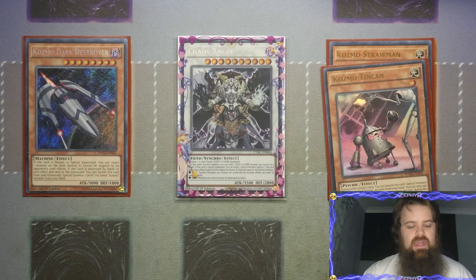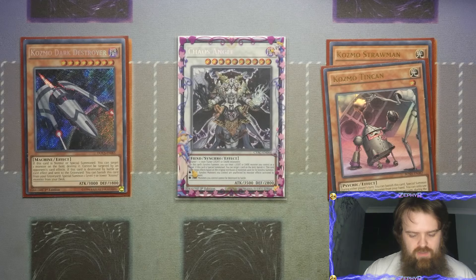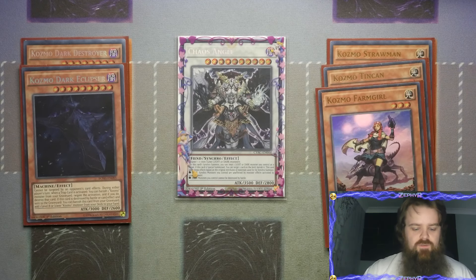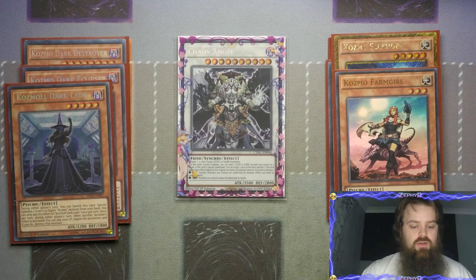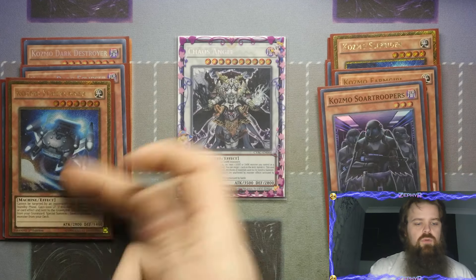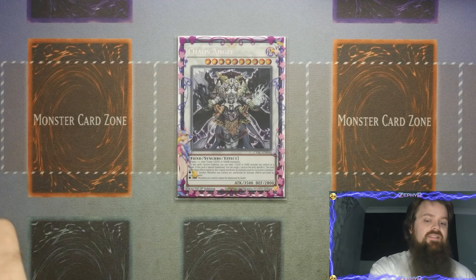You do have other combinations: Tin Can and Dark Eclipser - Eclipser should be level 9, so 1 and 9 together. You also have Dark Lady and Slip Rider - levels 5 and 5. Then you've got Farm Girl and Forerunner - Light and Light. If you need a Dark for Chaos Angel you have Sword Trooper, so Sword Trooper and Forerunner gives you the Light and Dark combination for Chaos Angel with all its effects maxed out.